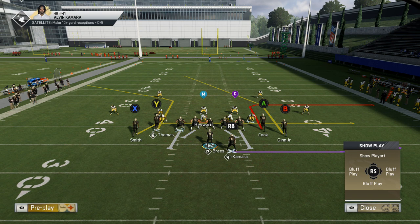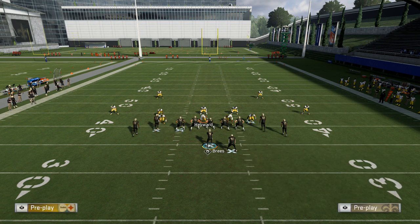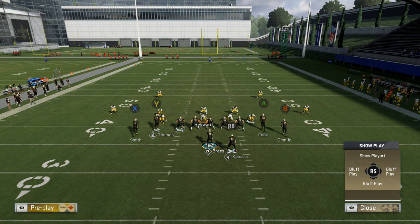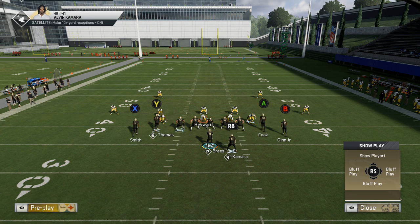So this is what the play looks like stock. I'm going to show you a way that's pretty simple that you can beat pretty much every single common coverage in the game. What you're going to do is just simply drag the A tight end — or X tight end if you're on PS4 — and that will just block the running back.